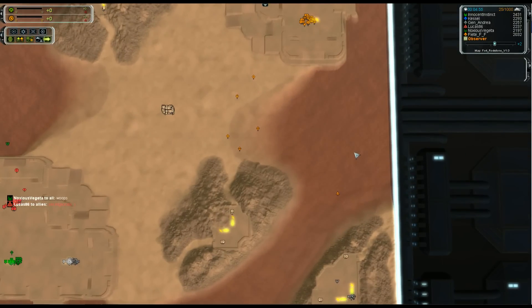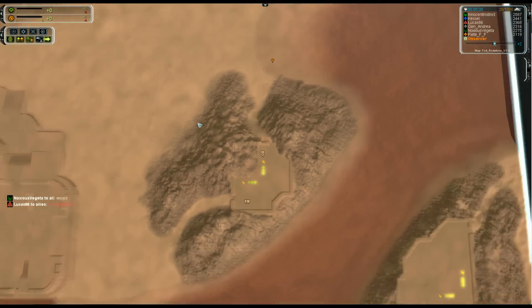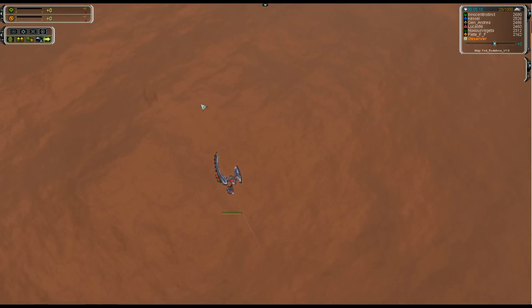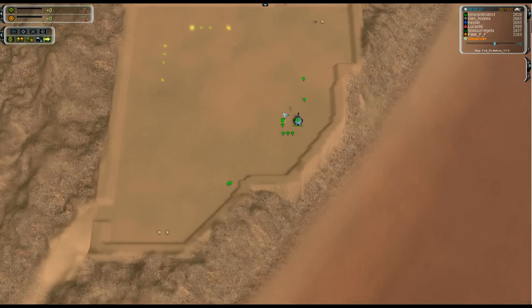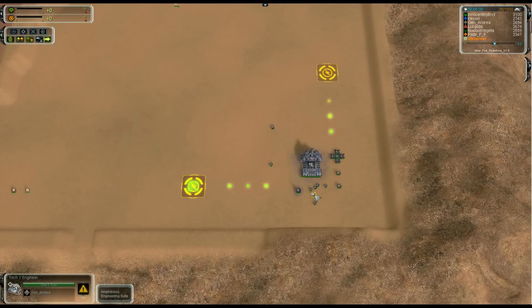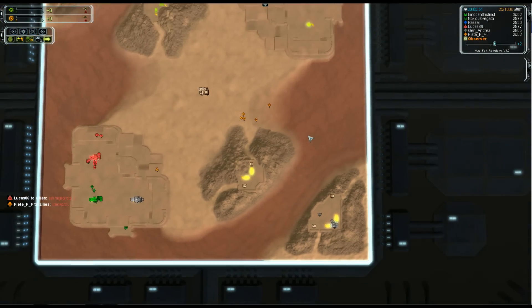We can see an early Interceptor out for Fate doing some scouting, sending engineers over land towards the side section. But I don't like that play because the PD will murder any engineers that come into view. It looks like a late play with only two engineers from Lucas trying to secure the top left from Innocent Instinct - I don't believe that will have any success because Instinct already has the fortification up. Down on the bottom right Andre has secured that section - he's got a factory up, a couple of PDs, anti-air, and a radar.